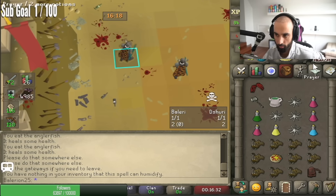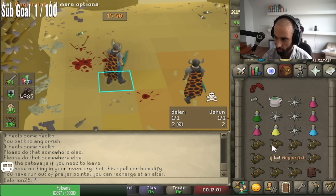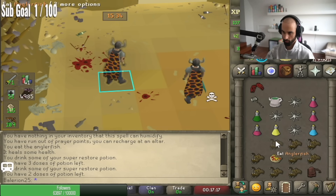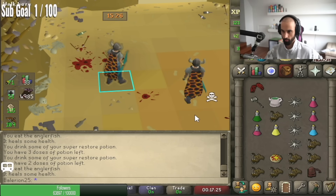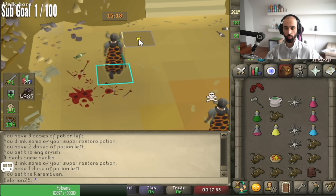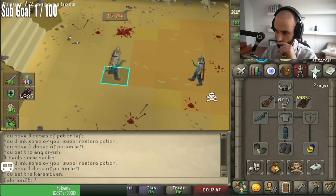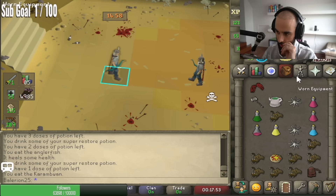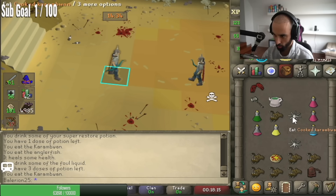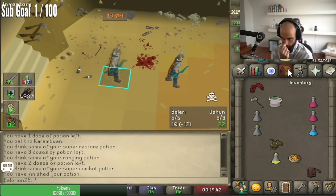Do you know how to double eat or triple eat? You can eat an anglerfish and drink any potion in your inventory on the same tick. Try the other way around — drink a potion and eat a karambwan first. You can't do it that way because that's called pot block. But when you drink a potion you can eat karambwan — try that. You can eat a regular piece of food and a karambwan, that's double eating. Or if you're in danger, you can eat anglerfish, brew, then karambwan — that's triple eating.